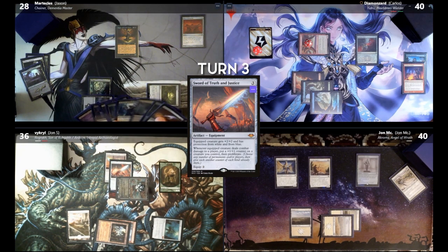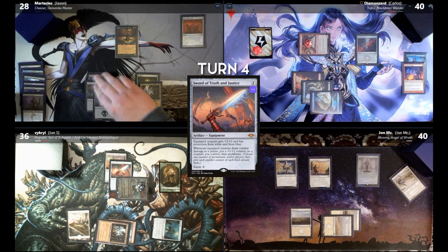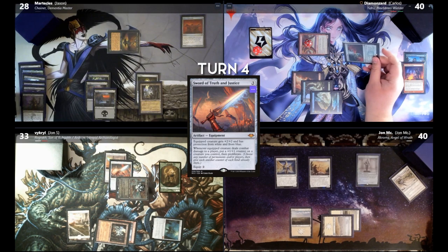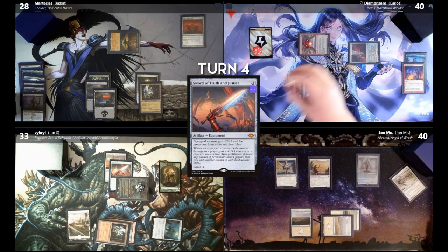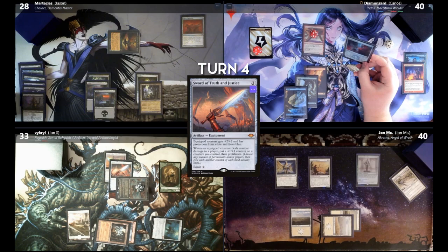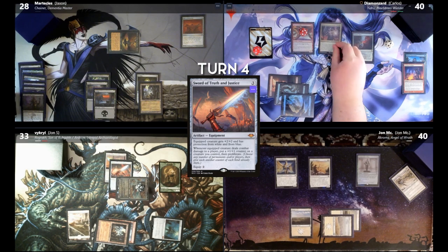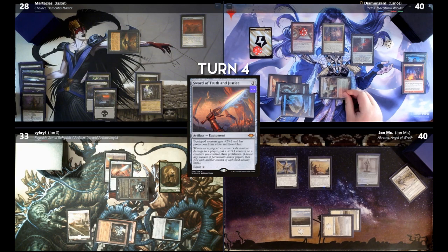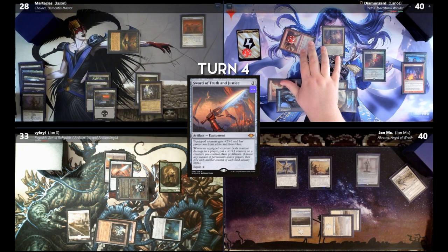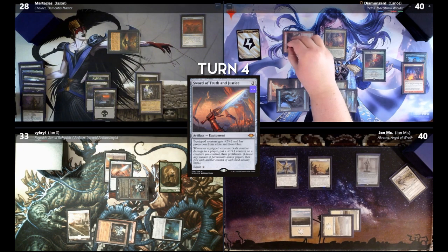Untap, draw. It's a magic card. Swamp. I'm going to attack you, Jon — three. Taking three. I'll pass the turn. End of turn, put a counter on this Coalition Relic. Draw. This counter will be removed and I will get a black mana. I will play Yidris. I'll play a Temple of Abandon — scry one, put that on the bottom. Go at Jon S for four. Taking it. And I'll be done.